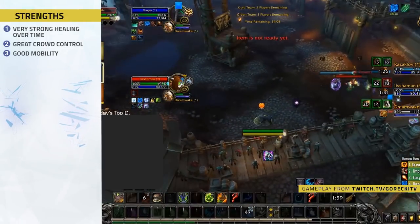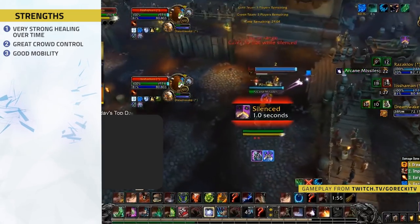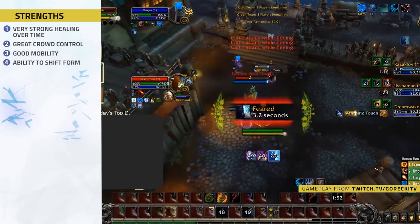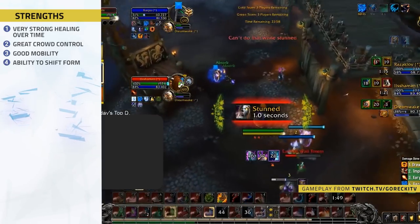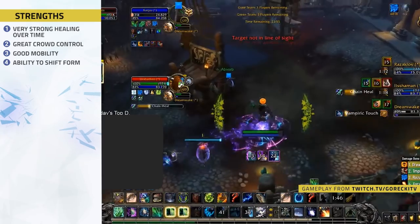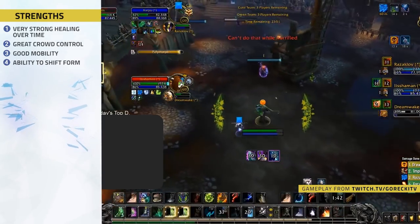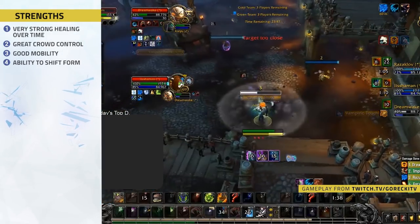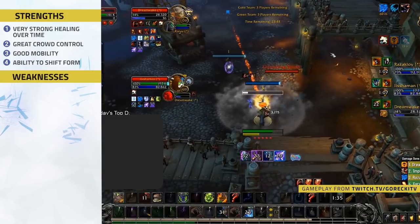Number three — great mobility. All specializations of Druid have good mobility and Restoration is no exception. You have access to Travel Form, Wild Charge, Tiger's Dash, and even Sprint, so the fact you can't be slowed and can shift routes is a huge bonus. Number four — ability to shift form. If you're good on Druid, surviving can be easy due to Bear Form. If you're always forward thinking and manage pre-Bear Form stuns, you can often survive without using any cooldowns. You can also shift things like Polymorph, Hex, and Repentance.